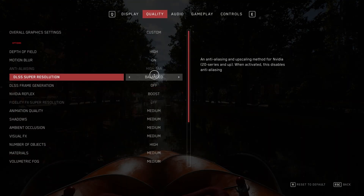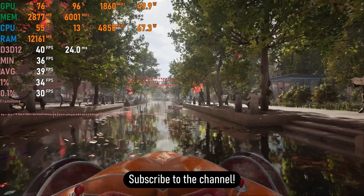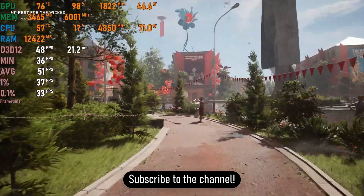Atomic Heart was next on medium settings with DLSS set to balanced. We got averages hovering around 45 to 50 fps, which isn't bad for a first-person shooter.